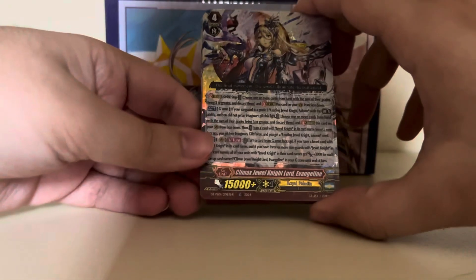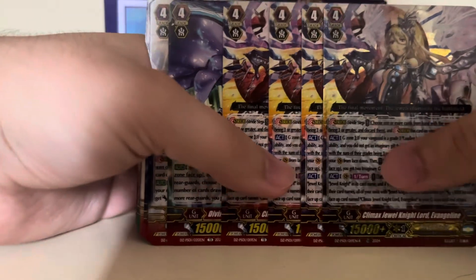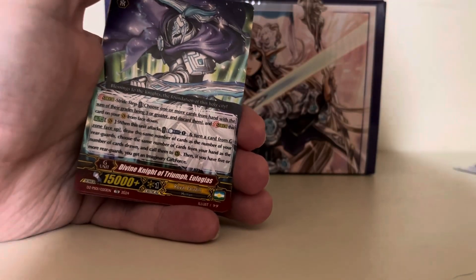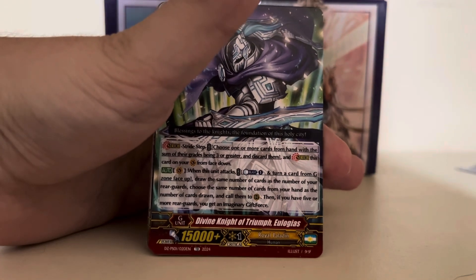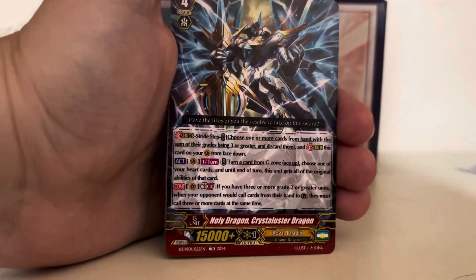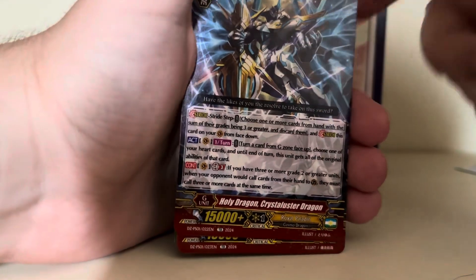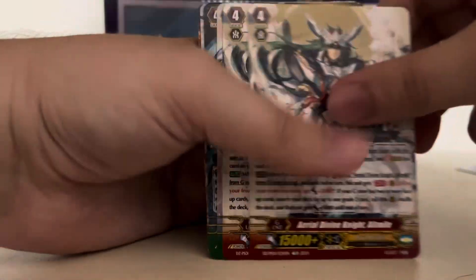We've got Climax Jewel Knight Lord Evangeline — one holo copy and three non-holo copies, so this is our main G unit for the deck. Divine Knight of Triumph Eulogus gives you a Force Marker, as does Evangeline. This is the Generation Break 8 for Royal Paladins. Crystal Luster is a very good G unit for Royal Paladin — glad they have this. Only one copy of many of the other G units, besides Evangeline. Divine Knight of Twin Absolutes, Saint of Twin Sword — that's a good one. Eul Divine Knight Altmile — two copies of him randomly.